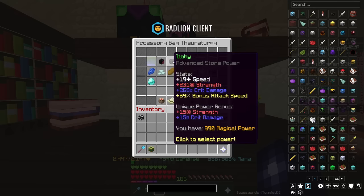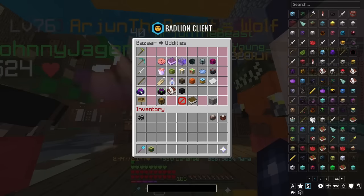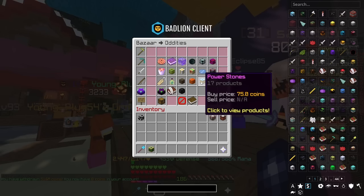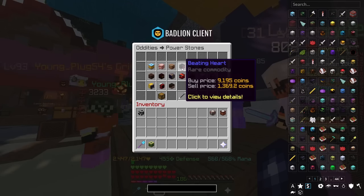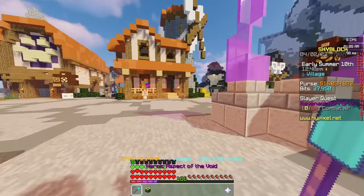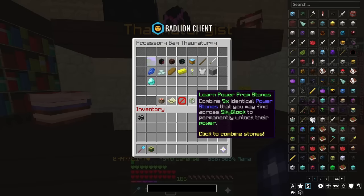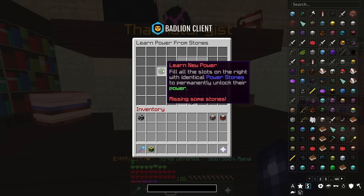The base power stones from Maxwell aren't the only ones you can get. If you head over to the bazaar, go to the oddities tab, you'll find many more power stones you can purchase. To unlock a new power stone at Maxwell, you'll need to purchase nine of the same power stones — which for some of them can be really quite expensive. Once you right click onto the menu, go to learn power stones, place the nine power stones in, then learn new power, and that's how you unlock it.